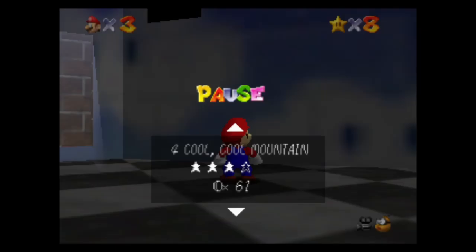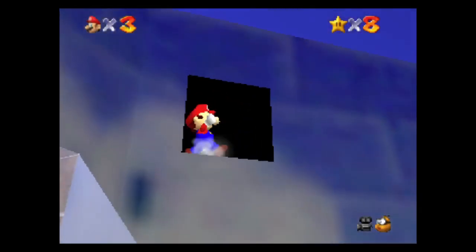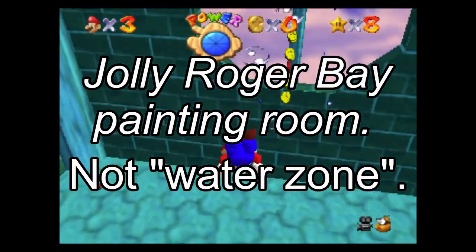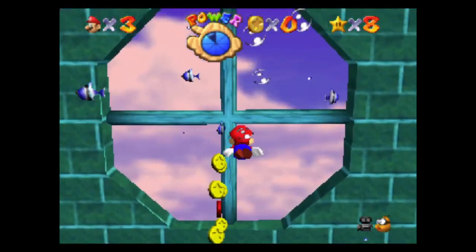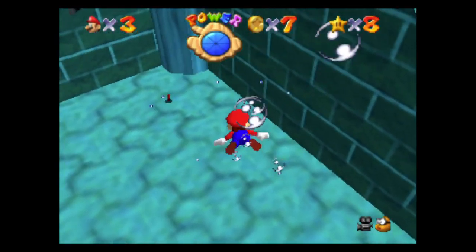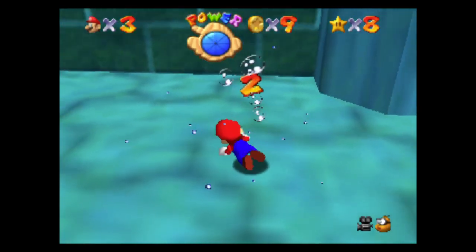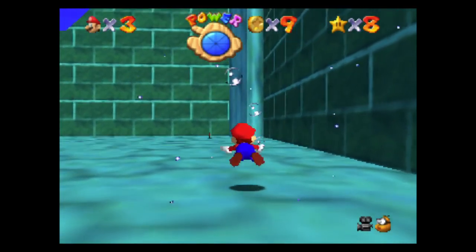Today I'm playing my favorite level that comes first, and that is the secret level in the water zone. I can't remember what this level is called — I think it's just called a fish tank in the sky or something like that. What you're doing in this level is collect all the red coins — the eight red coins to get the power star.